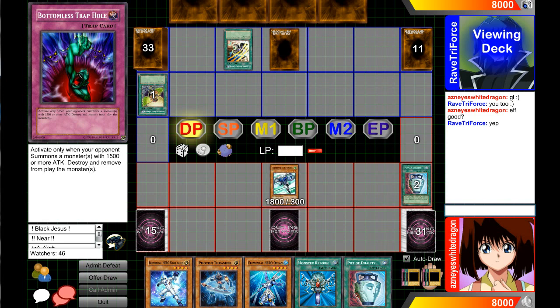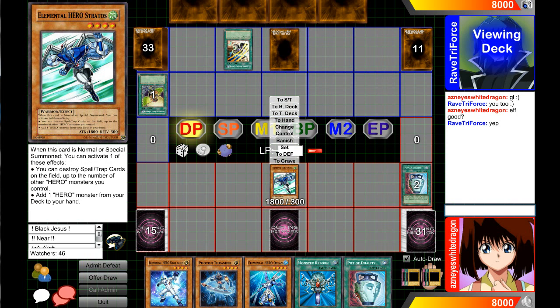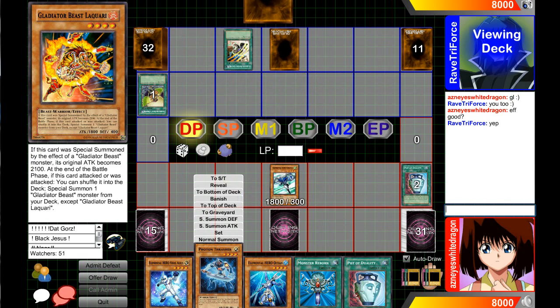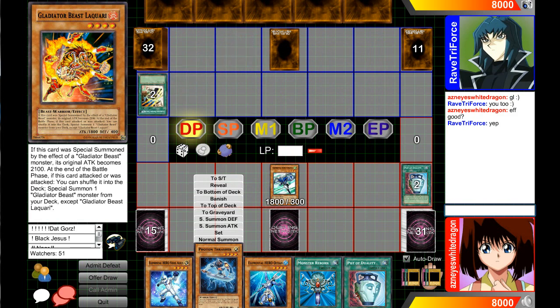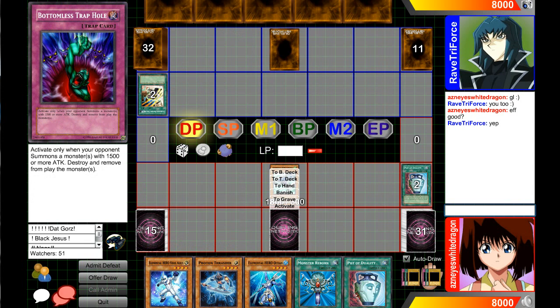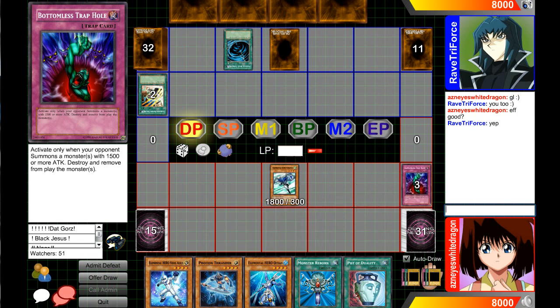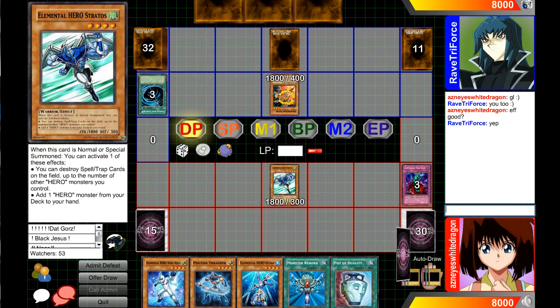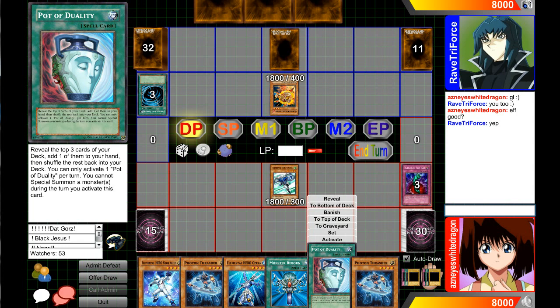The problem getting over big beaters in Heroes is everything is at least 1800 ATK. Ocean has 1500 but I pretty much just use Call of the Haunted to use Ocean's effect. Glads are really good with War Chariot and there's not too many effects going on. He's just special summoning — I think he's gonna go for the Quarry. I'll Bottomless the Quarry and start beating him down. I'll summon Alias. Let's see what he does — he summons the Quarry, okay.